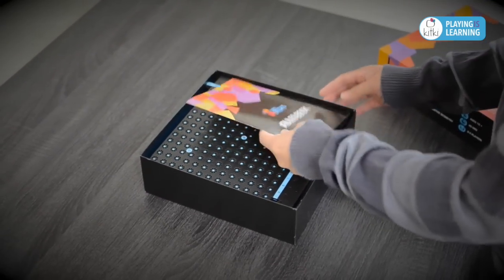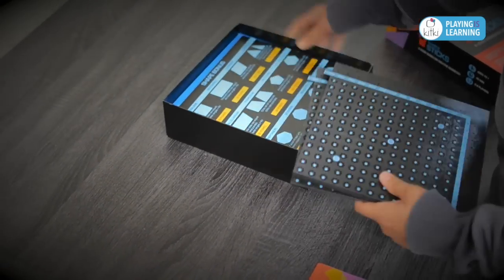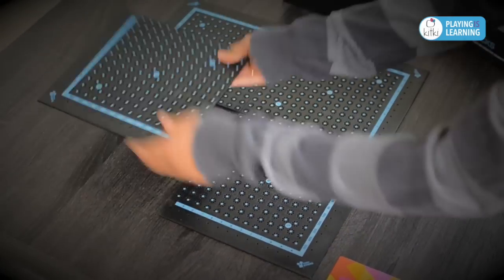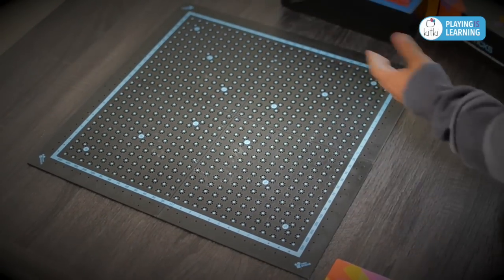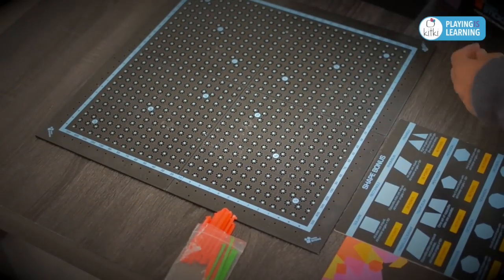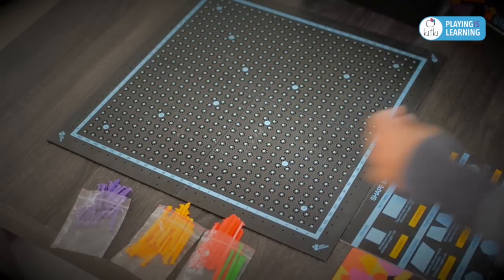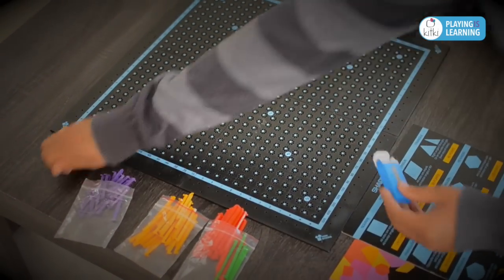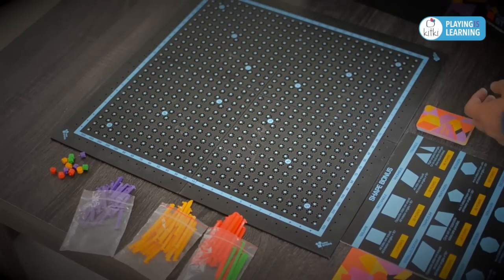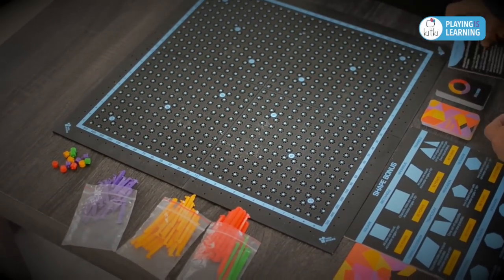Gently open the box, keep the rules book to a side, take the four boards and join them together in this fashion. Now keep the rest of the game components — that is, the shape bonus chart, the sticks, the score markers, power cards, reload cards and the quick reference card at a handy distance to all players.